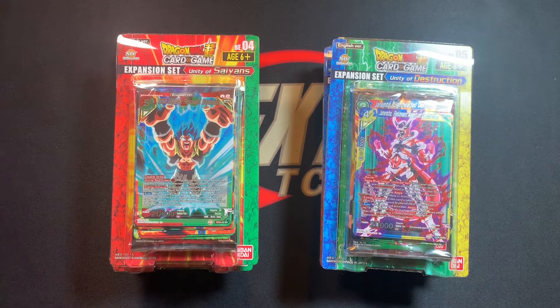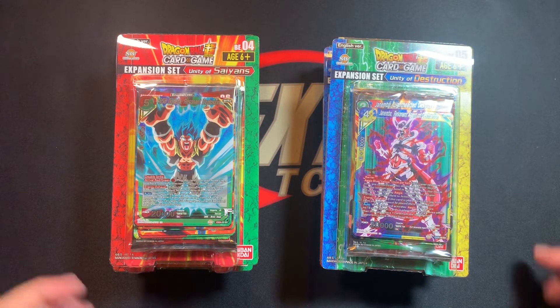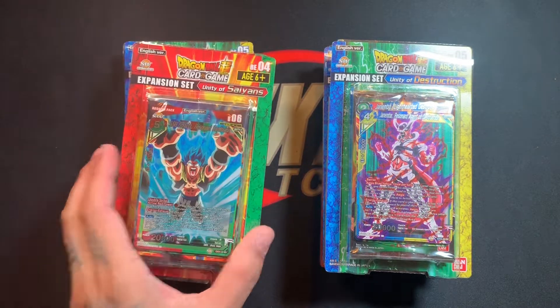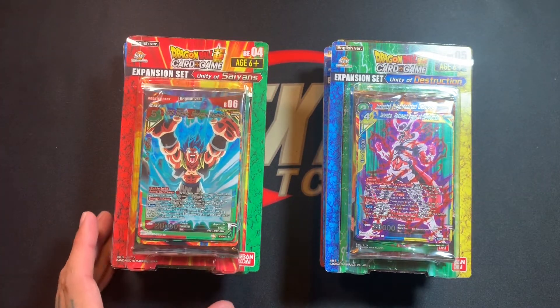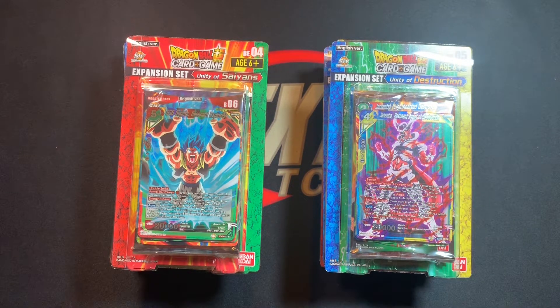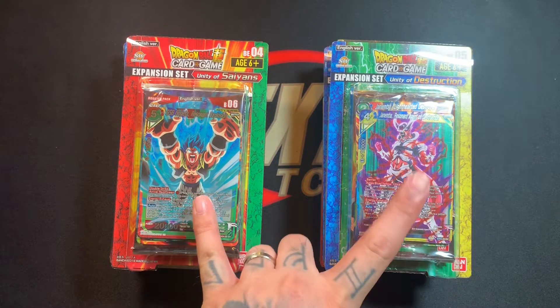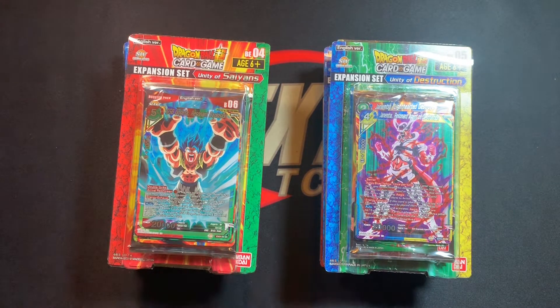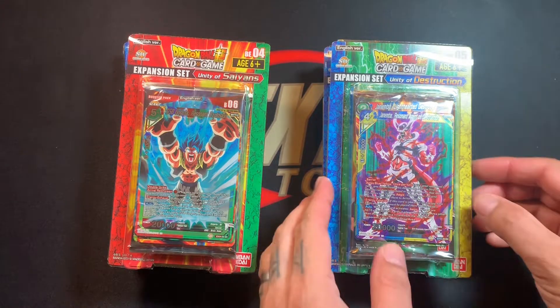Welcome to Next CCG, I'm Mike and I'm Chris. Today we finally got some Unity of Destruction and Unity of the Saiyans. It took us a little while to get this video out, but we're here. We're going to open some Destroyer Kings — apparently the only way to do that without spending a hundred dollars a box. We've got eight packs altogether.